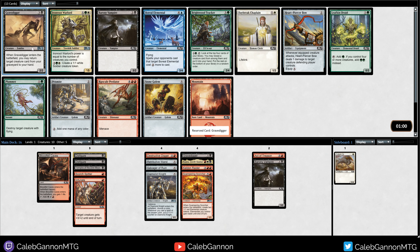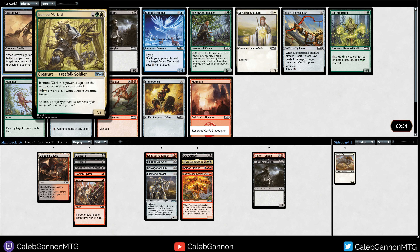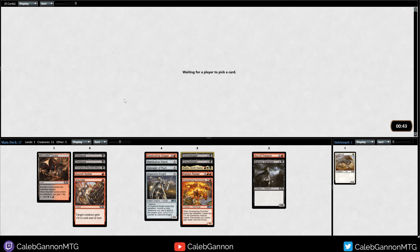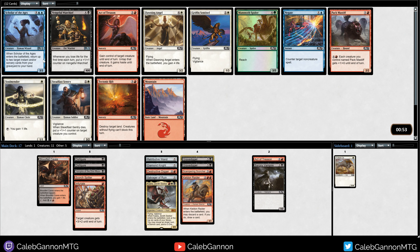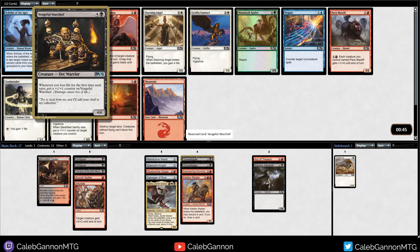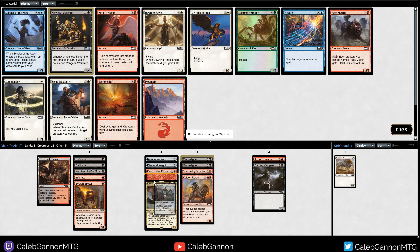That is another Gravedigger - kind of regret not taking the Meteor Golem now, but I'll take two, that's not bad. We got Vengeful Warchief - whenever you lose life for the first time each turn, put a counter on it, and it's a 5-mana 4/4. It's pretty good in racing situations, but I almost just want to take the two-drop because we need two drops and we don't really need five drops. Yeah, I'm gonna do that.